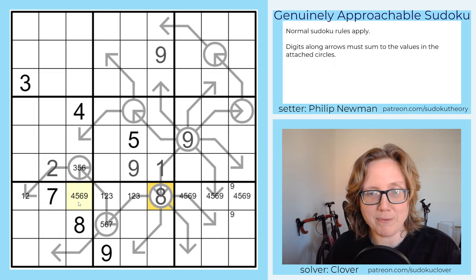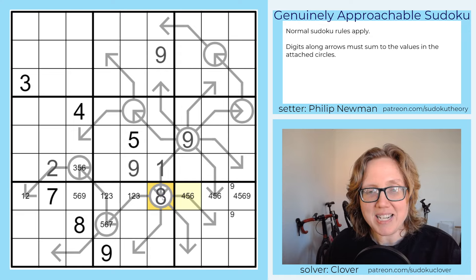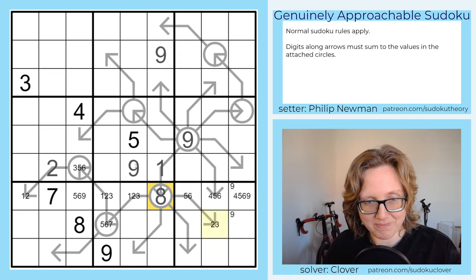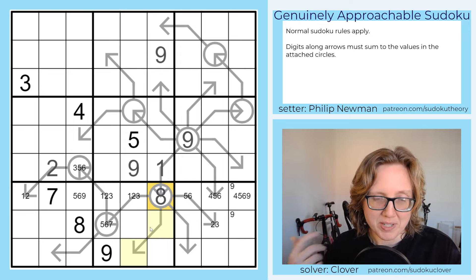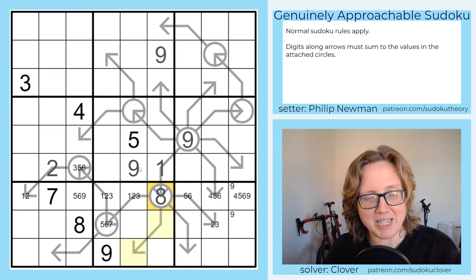That cell can't be four — we can't have nines on arrows — and can't be four either because we'd need a second four. So that must be five or six, and the partner cell two or three. The sum here has to use some combination from one, two, three, five, six, seven: either one and seven, two and six, or three and five.